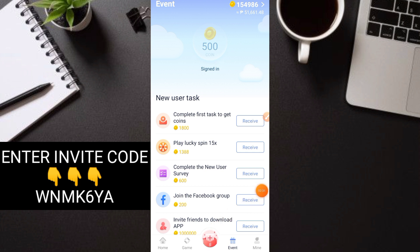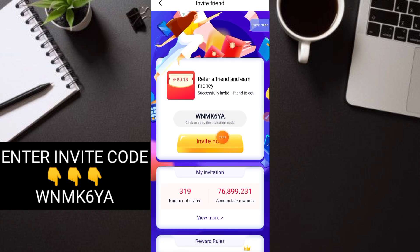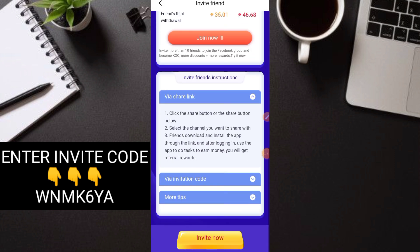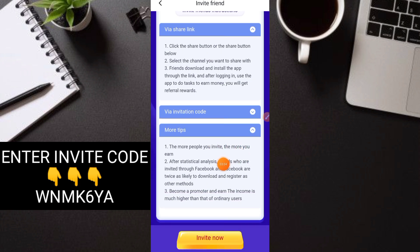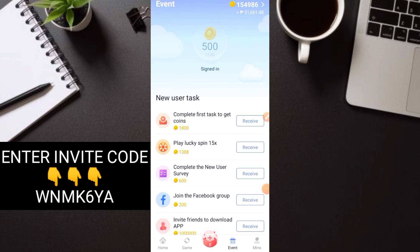Ngayon kung gusto mo naman na mas malaki yung iyong kitain, ang aking suggestion or pinaka tip dito sa ganitong mga application is i-try nyo na mag-invite. Kailangan nyo lang click yung invite now, then copy mo lang yung link mo, tapos share sa inyong mga kakilala guys. Kagandahan dito up to 20 pesos kada isang invite kapag active sila for 7 days. Sabi nga dito — the more you invite, the more you earn money guys. Kaya kung mas marami kang invite, mas marami ka pong ma-earn dito. And unlimited withdraw yung maaring mangyari.